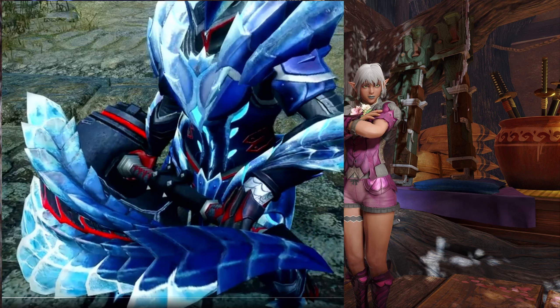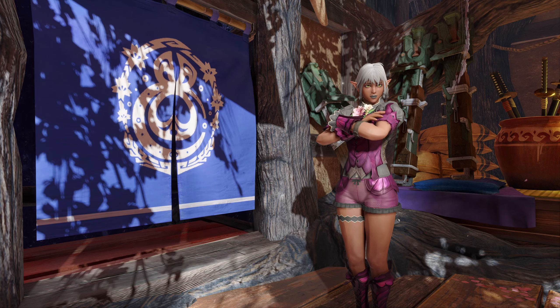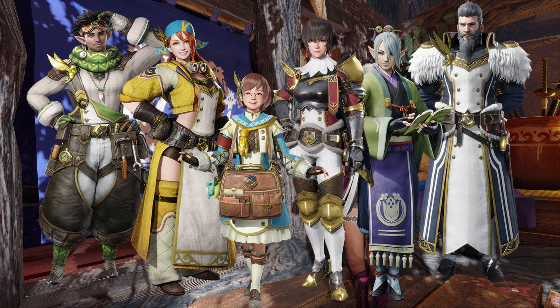This Lunagatron hammer looks fire as well — it looks really good and I might actually use it, trying to get into hammer again with Rise. Also, this big bulky sword is actually a longsword for Garngol, so yeah — it's not a switch axe, it's not a greatsword, it's a longsword.